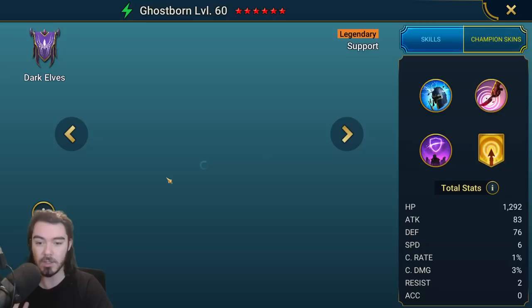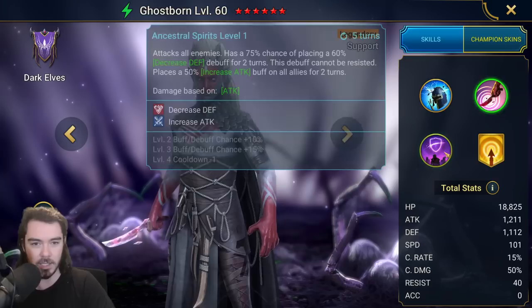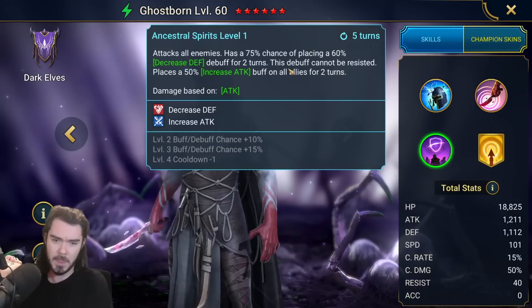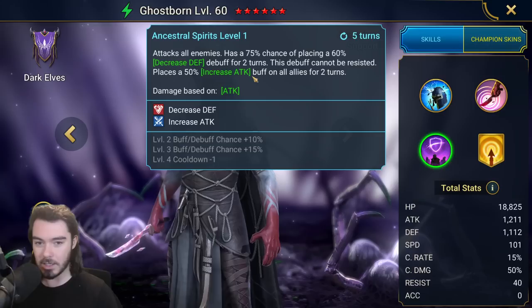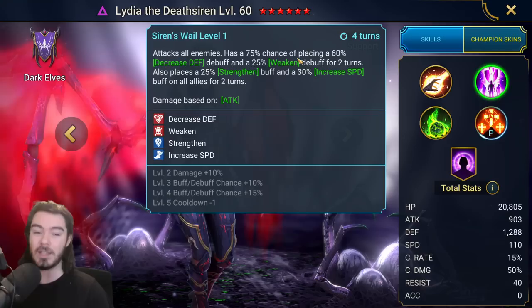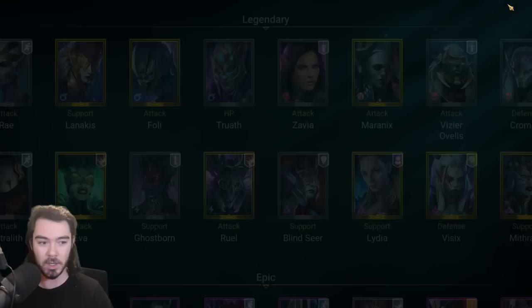There is one alternative champion — really only one — which is Ghostborn. He doesn't work in this team. The idea is he comes in and puts decrease defense and increase attack, and the decrease defense can't be resisted, which is the only reason you might run him — not for Doom Tower but for dungeons where Lydia's decreased defense always has a 3% chance to be resisted. He does give one buff, not as many as Lydia. Lydia in comparison gives decreased defense and weaken, making your Seer hit much harder, plus strengthen and increased speed — two buffs instead of just one. So it is much stronger.